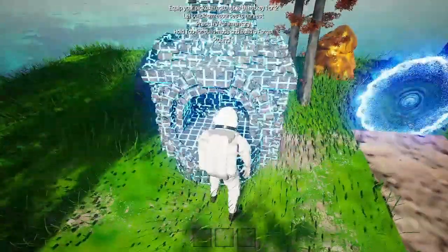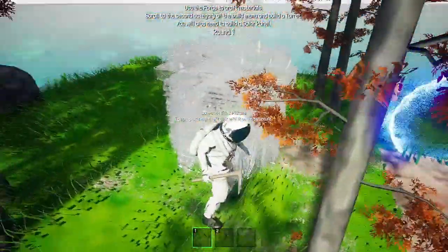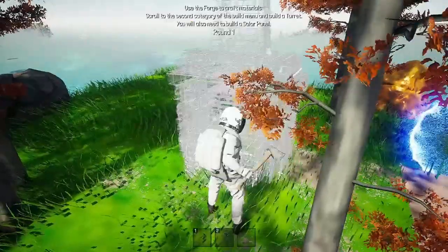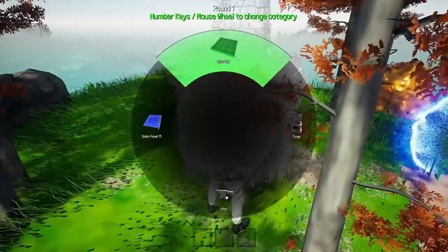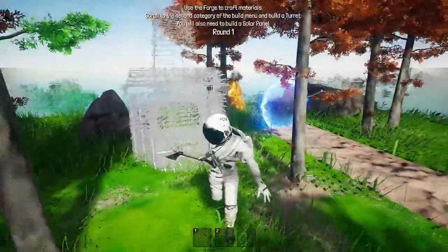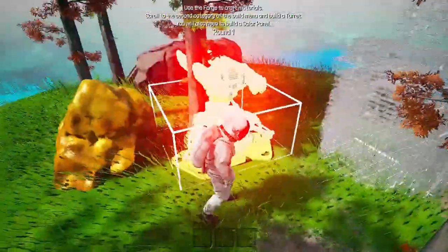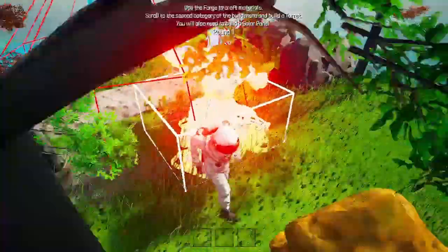We'll put the forge right over here, I guess. Use the forge to craft materials. Is that the builder or something? Let's see — new cell, solar panel, anvil. Second category: stone turret. So we need eight bricks.